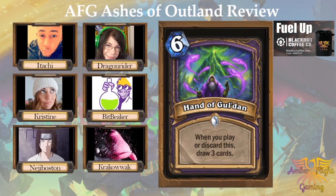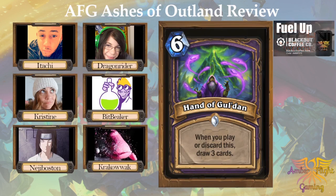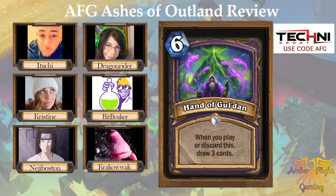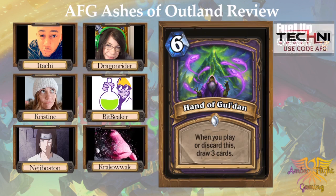Hand of Gul'dan — a six-mana spell. When you play or discard this, draw three cards. Crackback and I each voted this as a two. Bitbeaker also put it as a two, and Itachi rated it as a three. Draw is good, but I don't know if I want to be playing this unless I'm playing discard stuff. You can't play this for six mana — you have to discard it, and you have to have a discard deck. So if you can make a discard deck, then it's good.